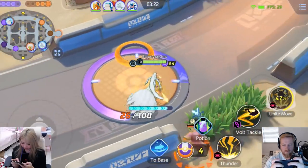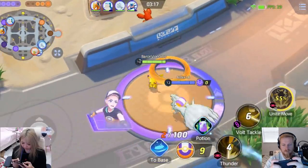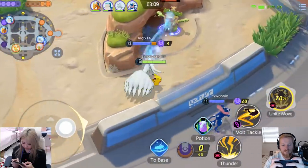Oh, there's one here. Here we go — dunk these. Boom! Just took out, destroyed one of their goal zones. 70% on the Unite.